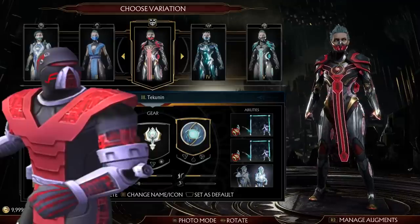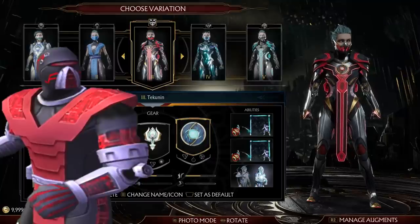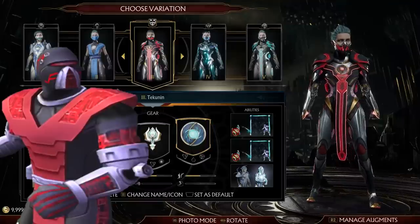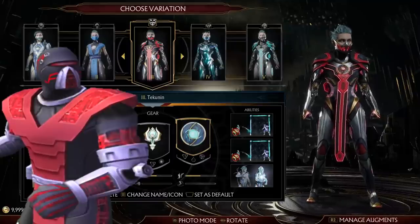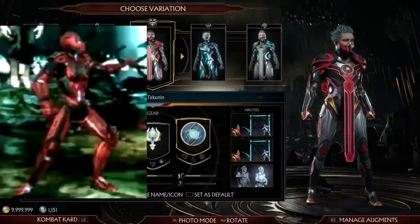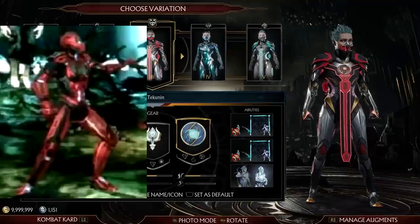Tekunin — for those not familiar, in the original timeline when Sektor was ousted from the Lin Kuei, he went and formed his own faction in Japan called the Tekunin. They appear in his Tournament Edition ending and then properly as enemies in a section of Armageddon's Conquest Mode. So here it's: what if Frost joined the Tekunin? If you've been reading MK Chronicles, you'll know that in that setting after the Battle of Armageddon, Frost does indeed join the Tekunin. I think joining the Tekunin is just not a bad direction to go with Frost, especially if you're amalgamating the two timelines.